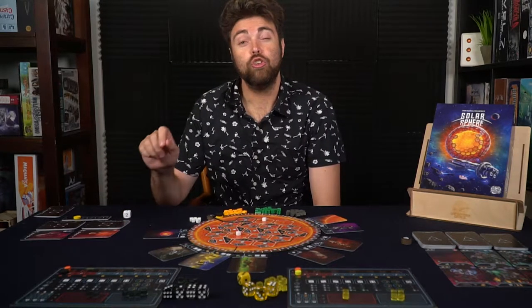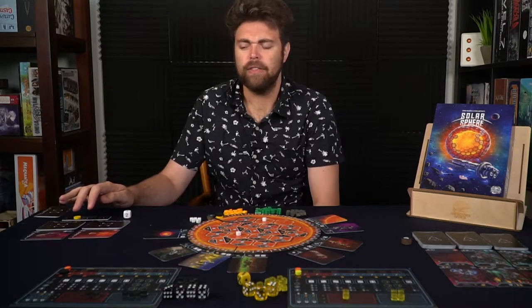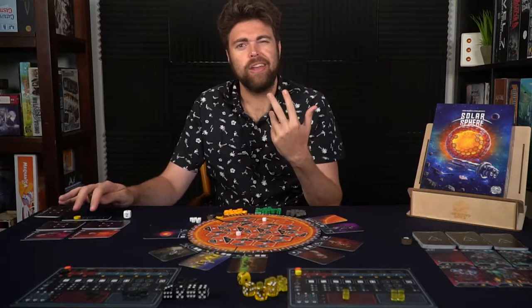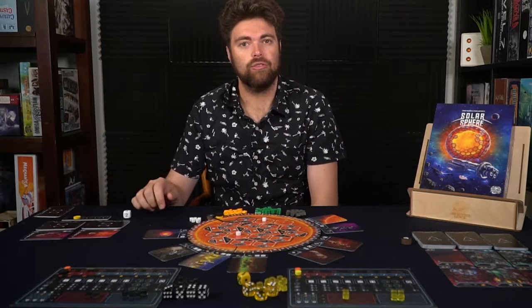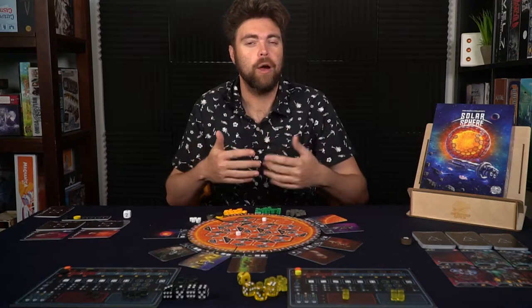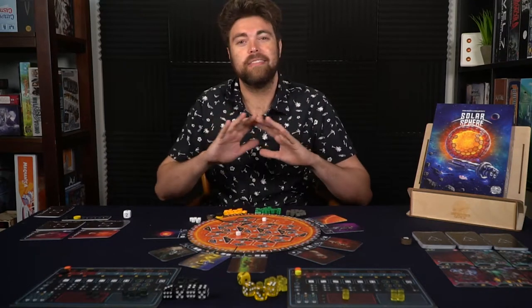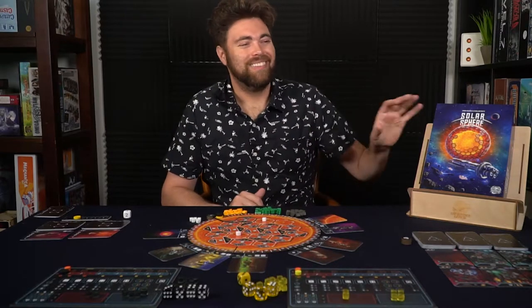Take two decks of resistance cards. You'll have about 14 or 15 total — remove three of them, create two decks of six, shuffle them up, and deal one card face-down below each deck. The game functions over six rounds. After all resistance cards have been dealt out, if you would draw another one you don't — instead the game ends. Once that's done, you're ready to begin Solar Sphere.